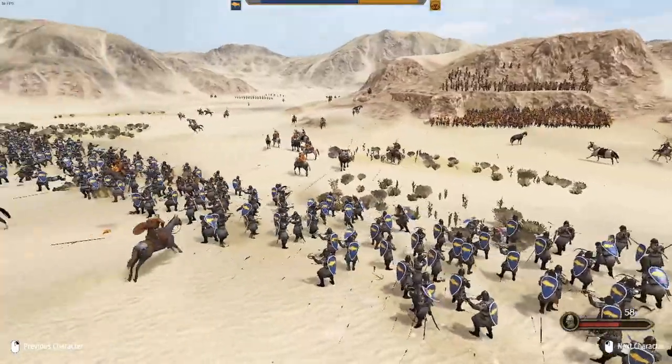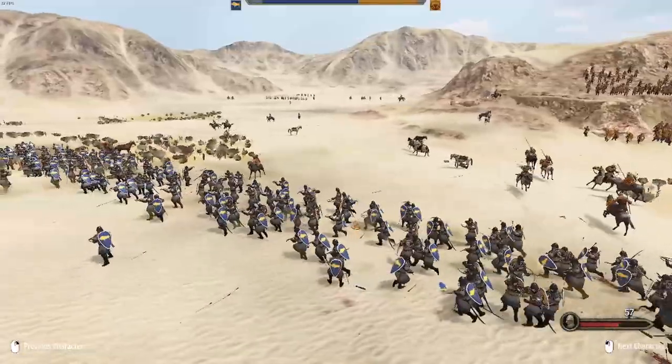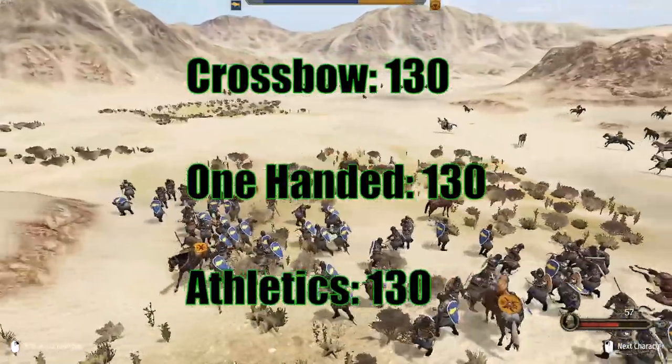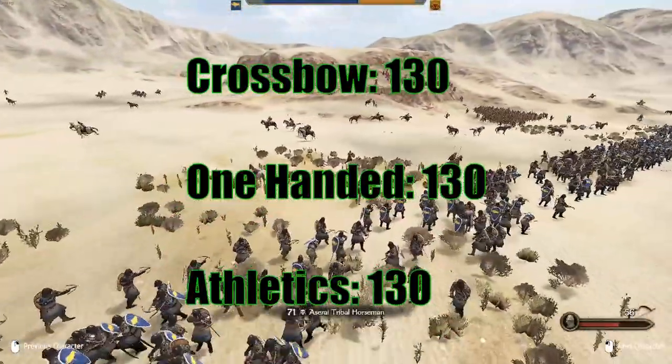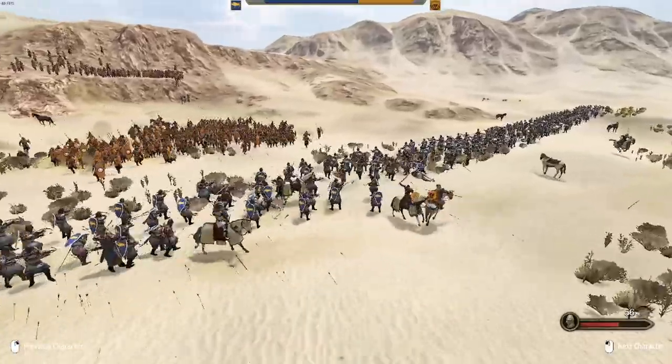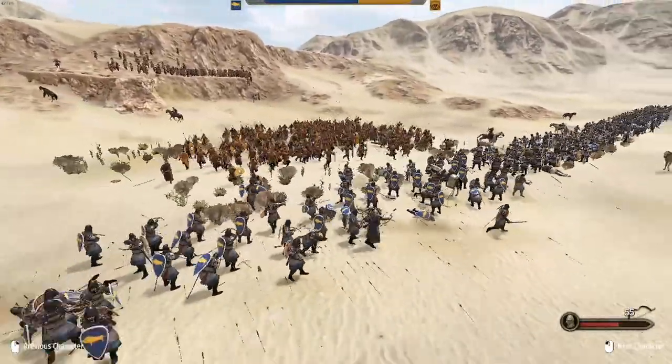Talking about the skills now, the major skills we need to talk about are the Crossbow being 130, the one-handed being 130, and the Athletics being also 130. These are the same stats the sharpshooter comes with.